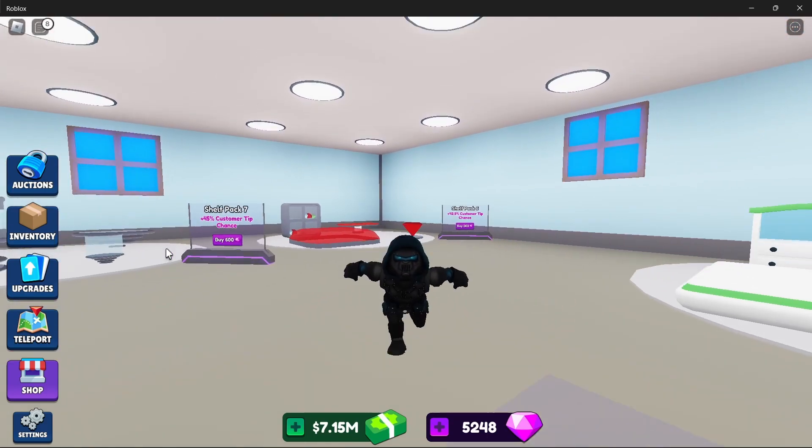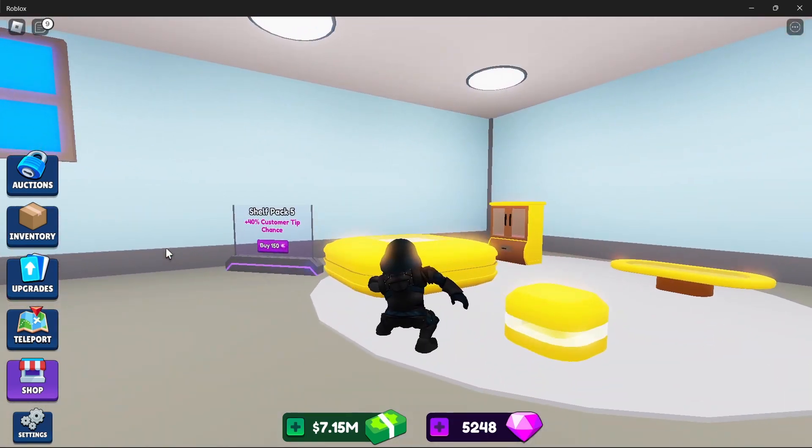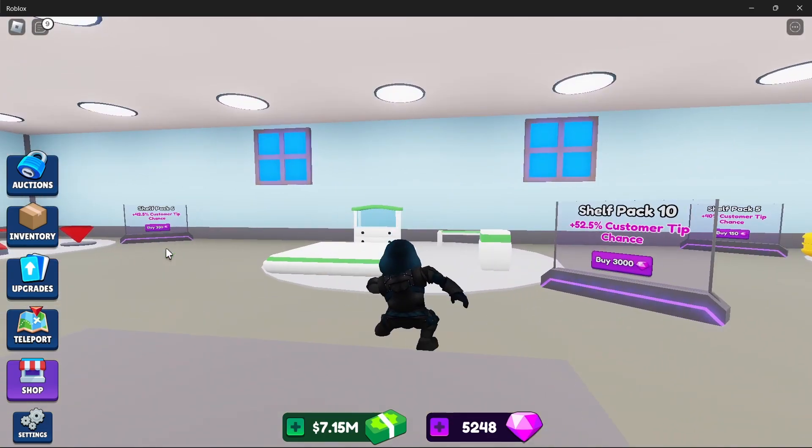You'll see the difference from the basic shelf — obviously you'll get more tips and it's worth the 300 gems. Most people upgrade to shelf pack five at 150 gems for 40% chance. And if you get to shelf pack ten, it's 52.5% customer tip chance for 3,000 gems — yes, it's worth it. I get tips from literally almost everyone I sell to.